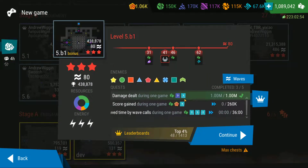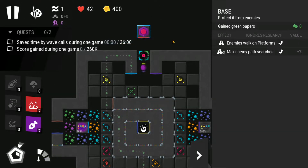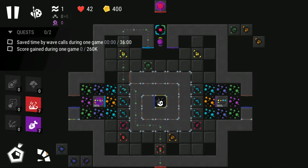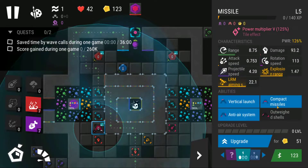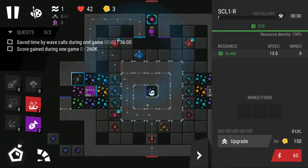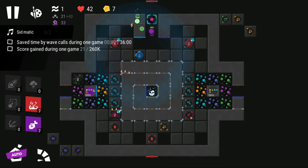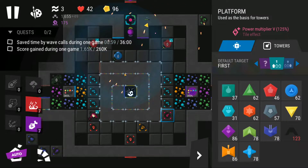The last two quests are the score gained in one game — once again pretty high at 260,000 — and then the save time by wave calls, once again, very similar to the fourth bonus level. This time the base is standard, so you're not going to gain any bonuses from the base. I'm going to do exactly the same as before with the same towers and strategy, but this time instead of dropping a bounty at the beginning, I'm going to drop a miner to start stacking the double mining speed and increase the score.